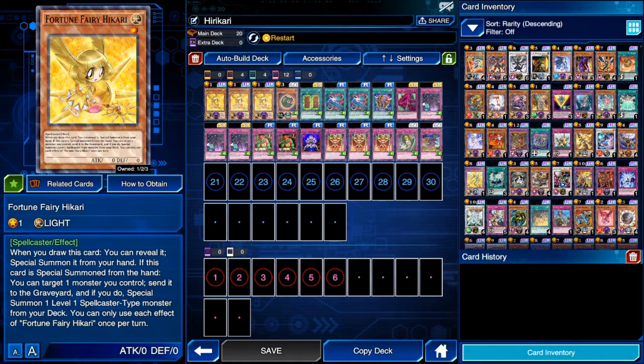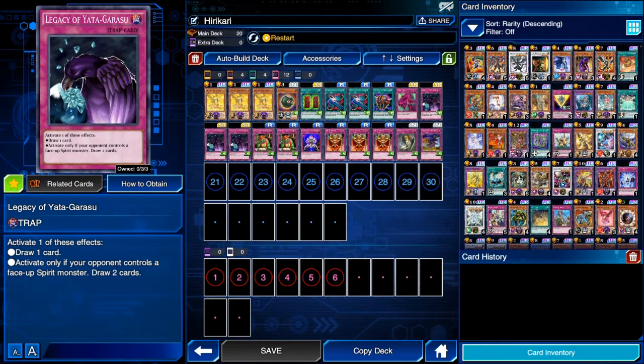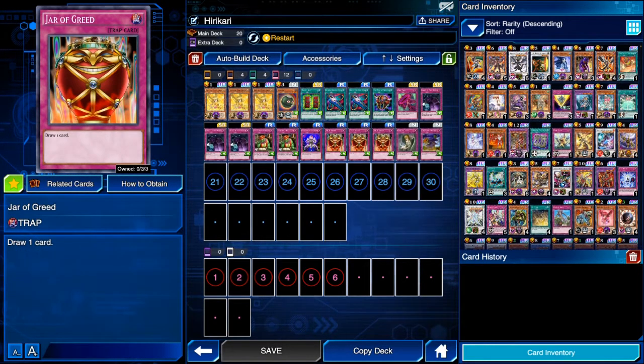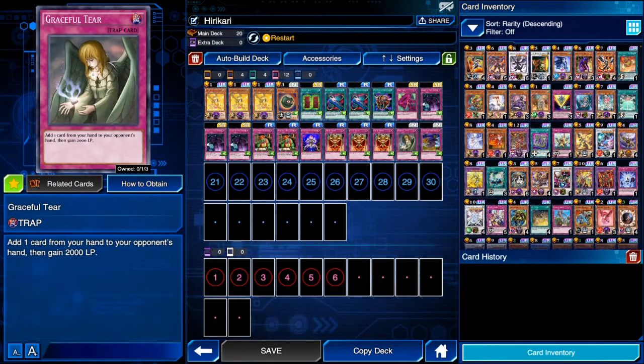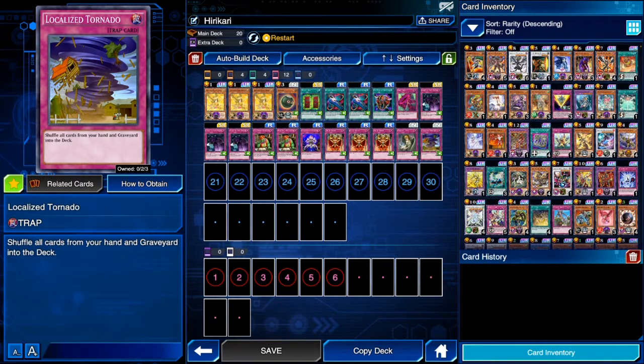We have three copies of Legacy of Yata-Garasu for additional draw power, three copies of Jar of Greed also for draw power, and Good Goblin Housekeeping for the same. At the end we have Graceful Tear and Luckless Tornado so our opponent isn't decking out.